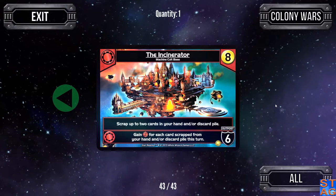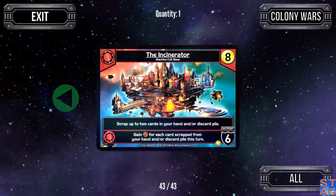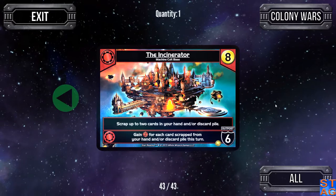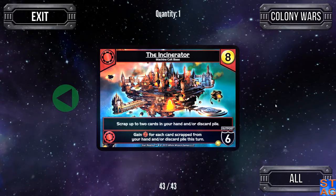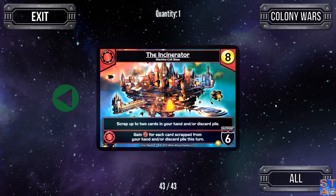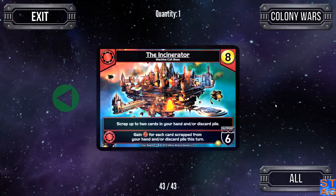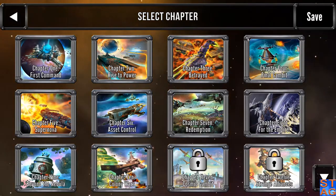Lastly, we have the Incinerator — a Machine Cult base costing eight with an outpost defense of six. You can scrap up to two cards in your hand or discard pile. The ally ability: gain two attack for each card scrapped from your hand or discard pile this turn — and this doesn't apply just to the Incinerator, it's for the whole turn. I did a practice game this morning where I had the Incinerator, scrapped two Scouts, and played four other Machine Cult cards. That was four attack plus eight attack — twelve attack just from the Incinerator. If you play it right, you have a boatload of damage.